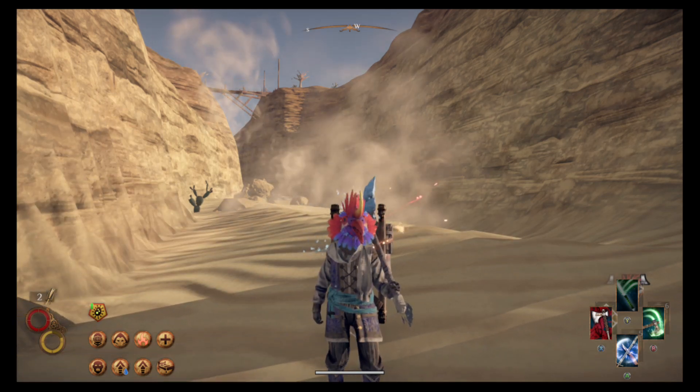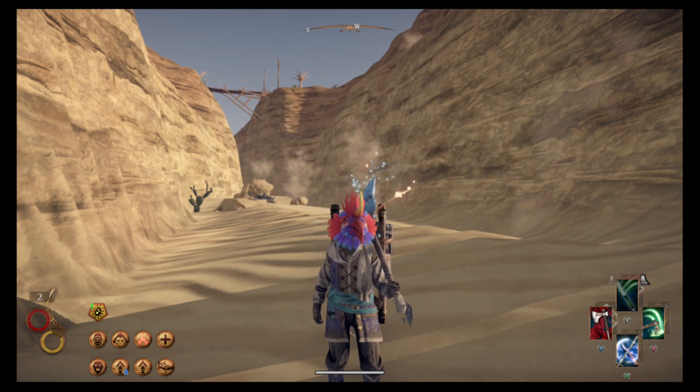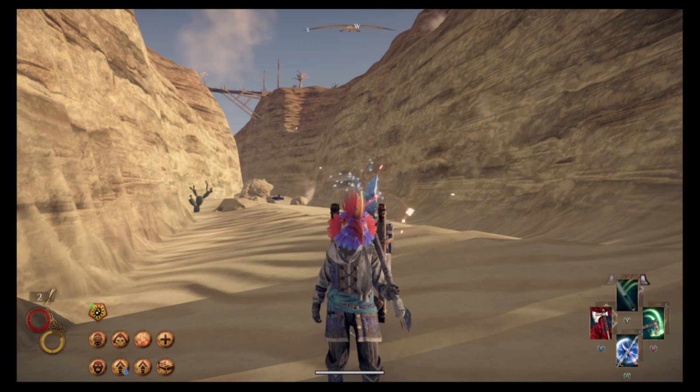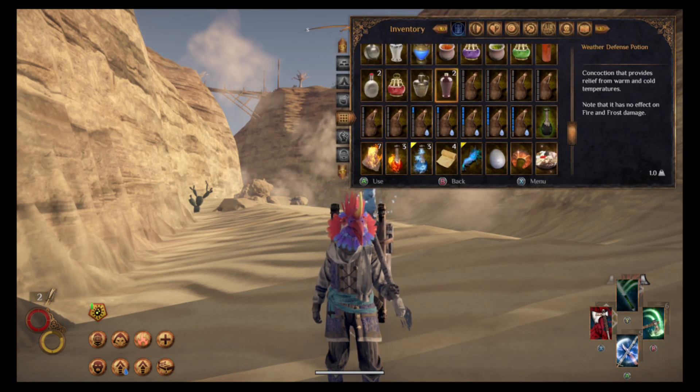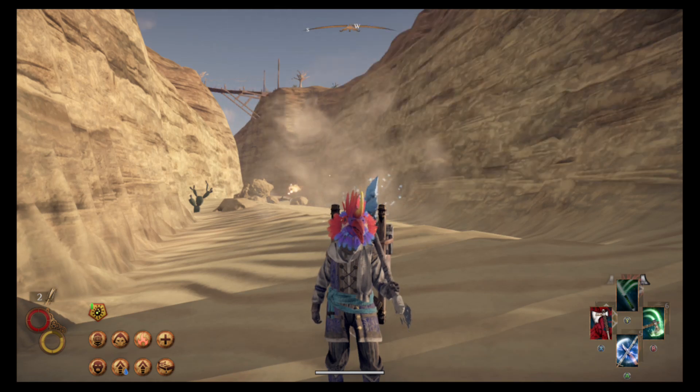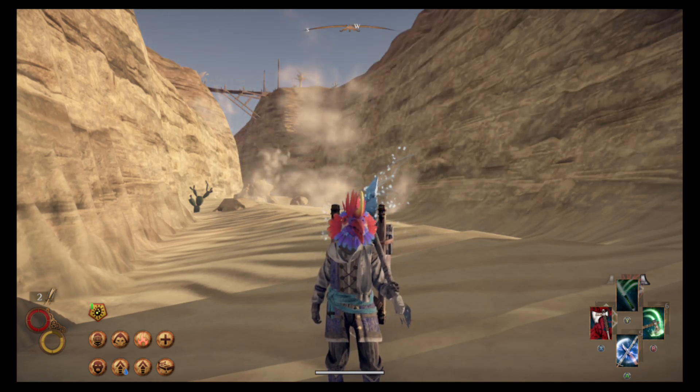You don't want to get hit by elemental vulnerability — it's a nasty hex. The easiest way to get rid of it is either by waiting out the timer or using a hex cleanser. I don't have one on me right now, but a hex cleanser will clear it.